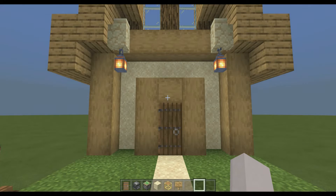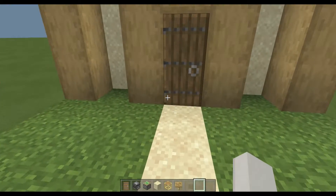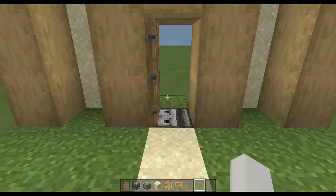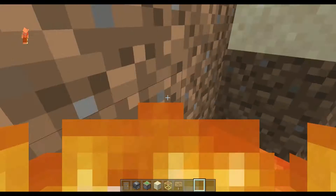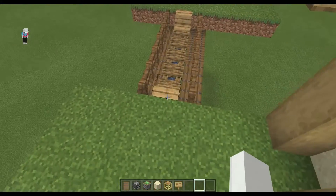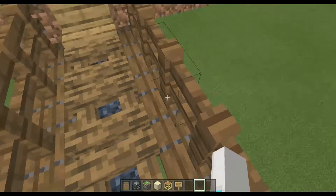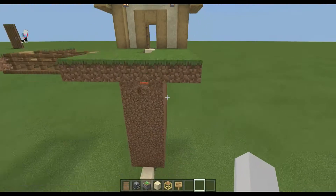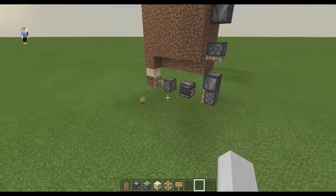Hey guys, welcome back. Today I am going to show you another redstone idea. Here's one right now - it instantly drops you into lava. I also built this bridge to the other side. It's like a door trap, and this is a redstone contraption for it.